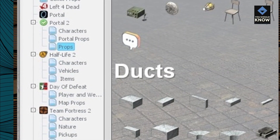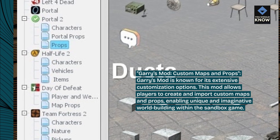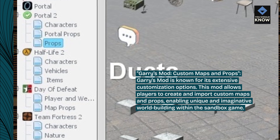Garry's Mod Custom Maps and Props: Garry's Mod is known for its extensive customization options. This mod allows players to create and import custom maps and props, enabling unique and imaginative world-building within the sandbox game.